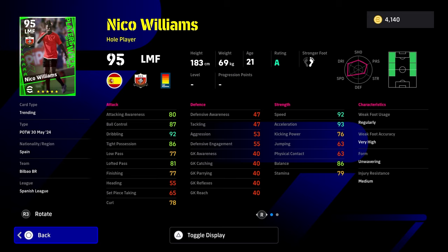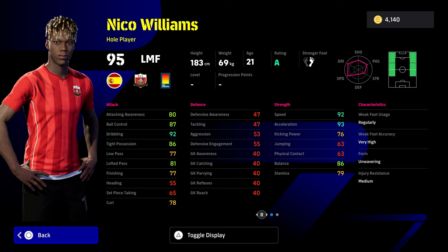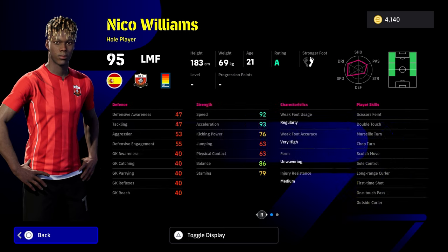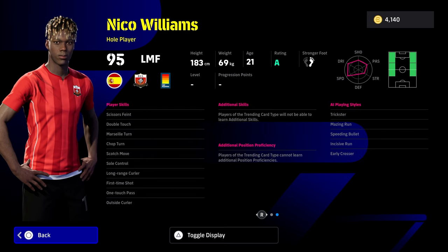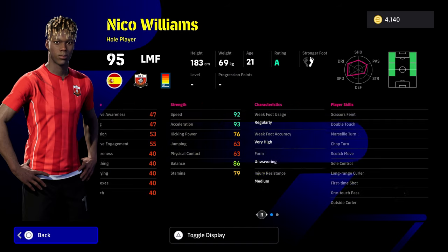Nico Williams is down as a whole player but he can only play on the left and right side of the pitch — left wing, right wing, left mid, right mid. 92 speed, 93 acceleration, balance is actually quite nice here. We're going to get that boost with Guardiola or Xabi Alonso, bringing it up to around the 90 mark. Dribbling, tight possession, ball control and lofted pass — finishing does let him down a little bit, but he has unwavering form and very high weak foot accuracy. Nice to be able to play from both sides. He also has double touch and sole control, no flip flaps but he has Marseille turn, scissors feint, first time shot, one touch pass, outside curler and long range curler.